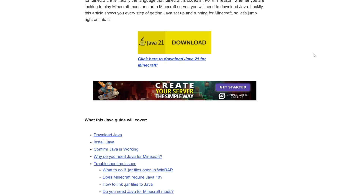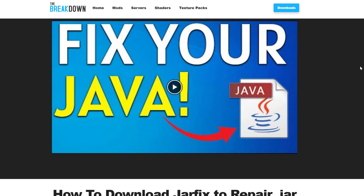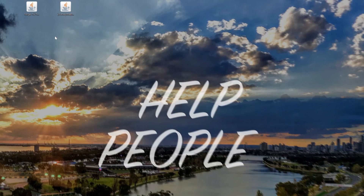In the description down below, we have a link that goes over everything you need to know to get Java 21. Once you've got that, we recommend running the Jarfix. This is going to take all the Jar files from your computer and link them back to Java — it's also linked in the description. But first, get Java, then run the Jarfix, and now we can install Forge.